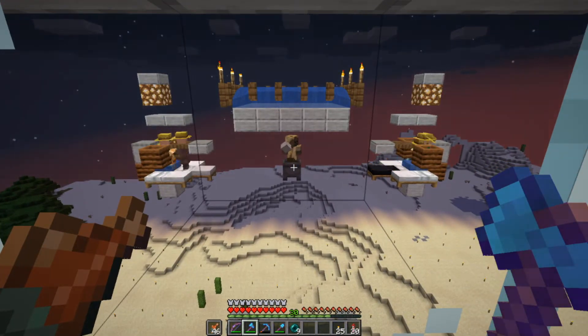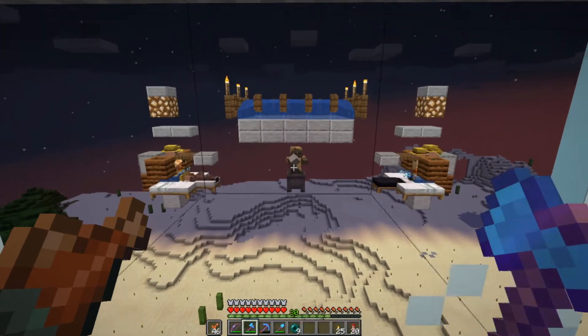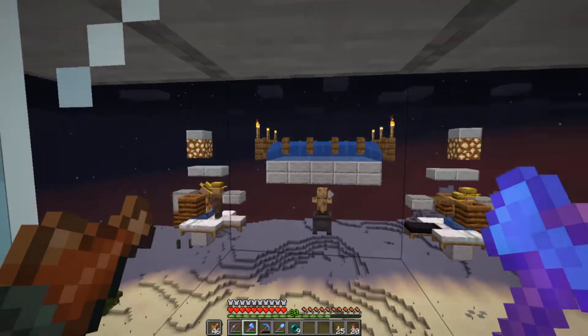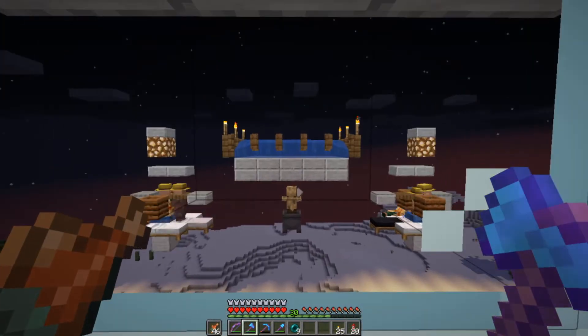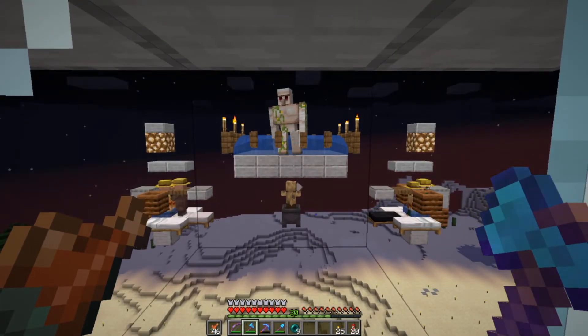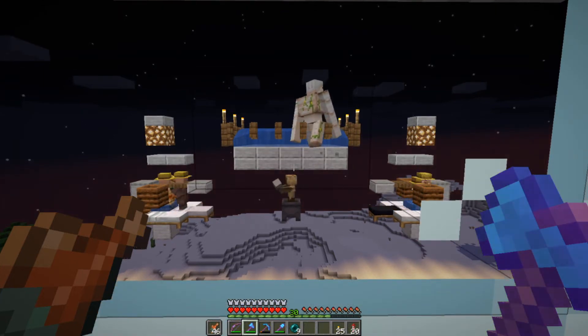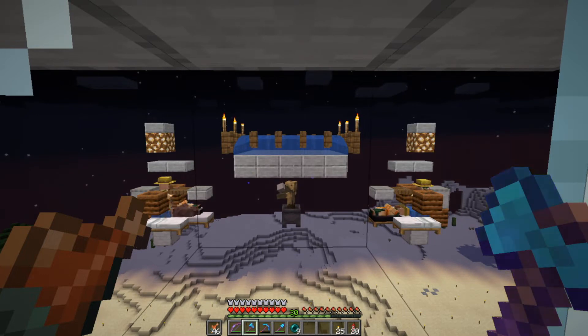A cauldron works best for keeping mobs inside. Also, another thing — put full blocks here. I made the mistake of only using half slabs, and that made it difficult to place water, so those are the little changes I'd make.